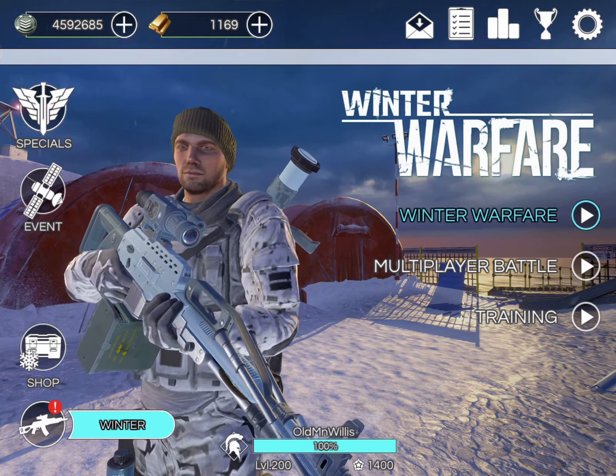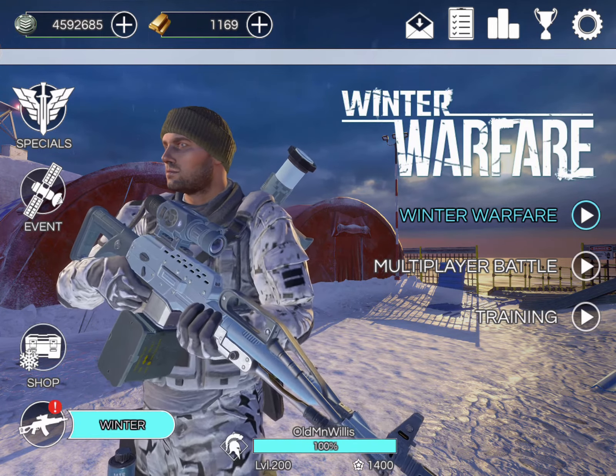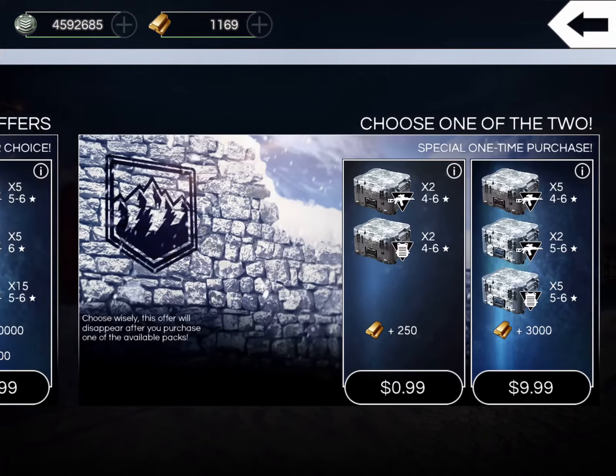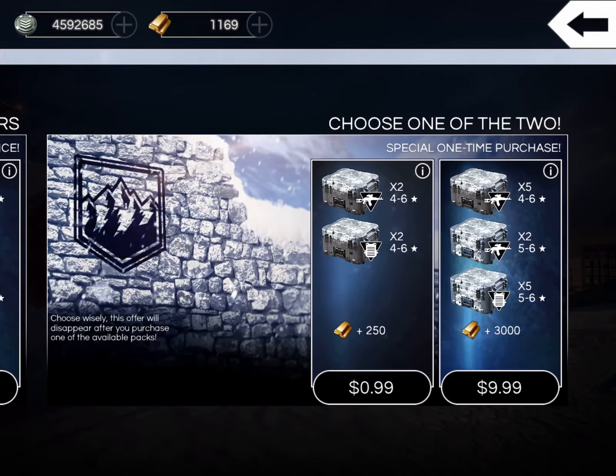What's up guys, Willis back here again jumping into another winter update in After Pulse. We are going to be buying the ten dollar special. So we're at the home screen - in the top left you see 'Specials', go ahead and tap that and we are brought to this screen. We got Winter Warfare offers, choose one of the packs from this offer. I'm going to pass on those for now, then we have this - choose one of the two - and once you make a purchase they will disappear, so it is a one-time thing.